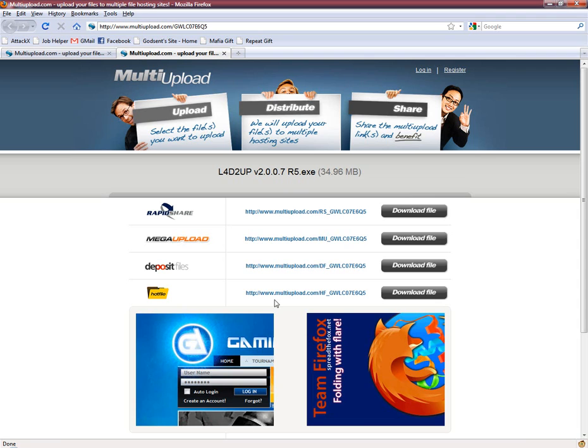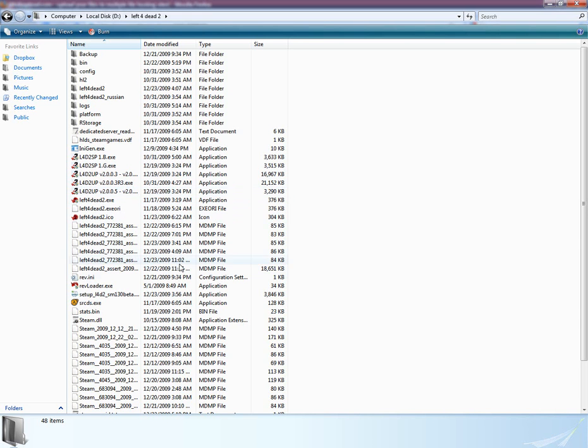Yeah, so these are the links and that's pretty much the whole video. Just download these and install them in the left4dead2 root folder — same folder where you'll find left4dead2.exe — and that's pretty much it.